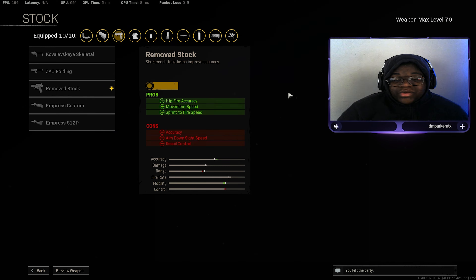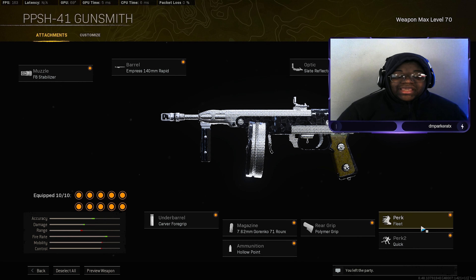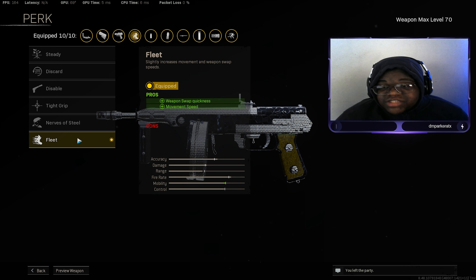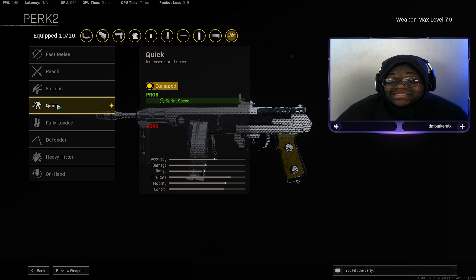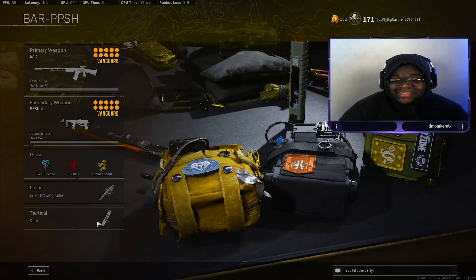Remove Stock for hip fire accuracy, movement speed, and sprint to fire speed — that extra movement speed is really needed. Fleet for weapon swap quickness and movement speed, another plus. Pair this with Quick for increased sprint speed, and now you have three attachments helping you move quickly. You're going to be moving like the Flash in those close-range gunfights when you need to finesse your way around enemies.